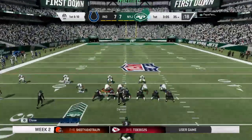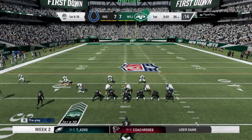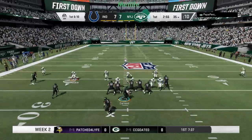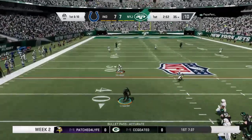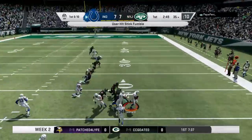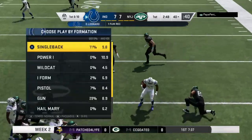Give them 12 yards there, and the Jets have a first — ball up to the 35. Now Darnold — on the catch it's Crowder, and the Colts pick it up! They are going to set up shop at the 40-yard line.